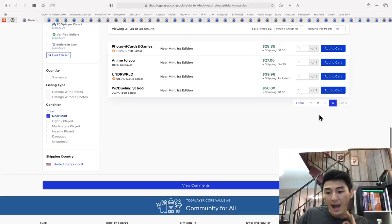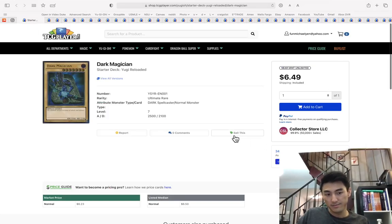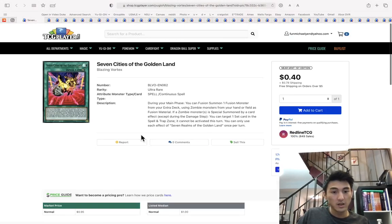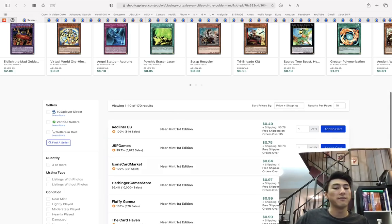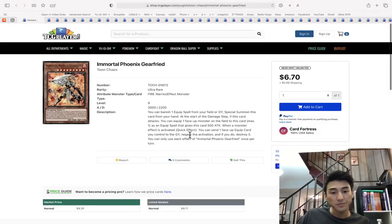Ten times — I think huge potential here. I might just go in myself and get a playset. Seven Cities of the Golden Land out of Blazing Vortex will not be reprinted in the Megatins. It's an Eldlitch card — I would consider getting these while they are still like 40 cents to 80 cents. Get a playset now if you have anything related to Eldlitch or zombies that's ultra rare.